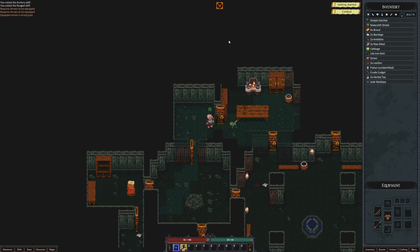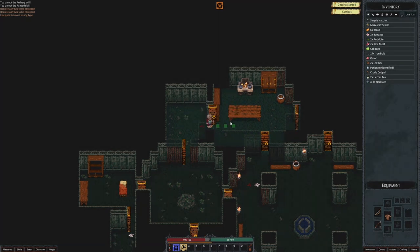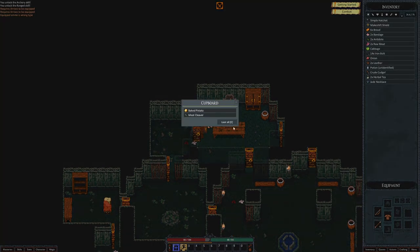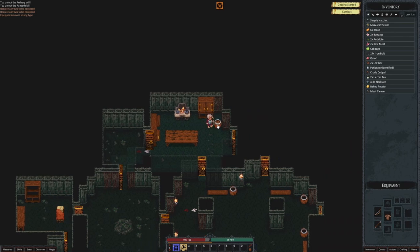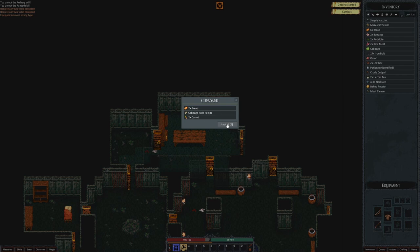Do we still have our ammo equipped? Yes we do, so we don't have to re-equip the arrows. I love the idea of bow and arrow range combat because I love reclaiming arrows, and that is in this game. So the idea of also making arrows really does add a lot to the immersion of being an archer in the wild. I really appreciate that.